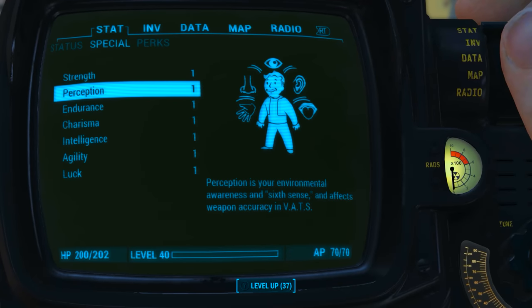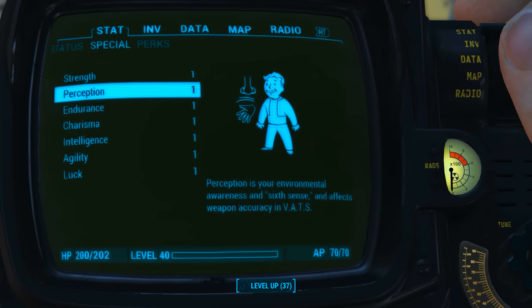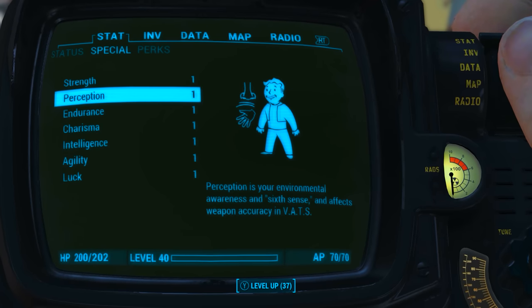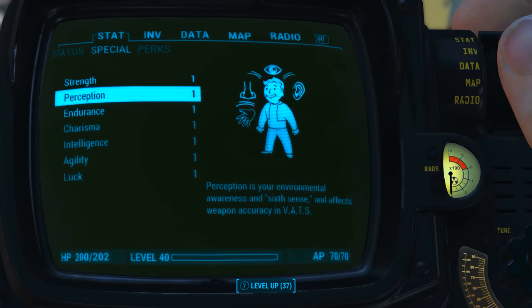Now as always before checking out the weapon's base stats I have reduced all of my character's special attribute stats to one. I also have no Bobblehead perk or magazine effects applied to my character. What this means is we will be seeing the absolute minimum base stats of the weapon.